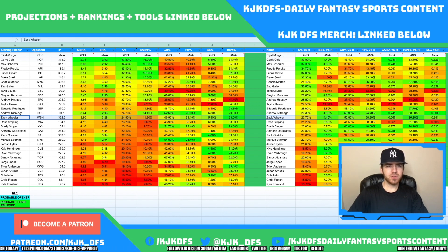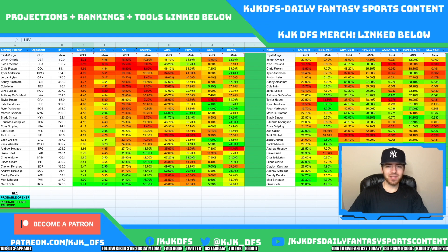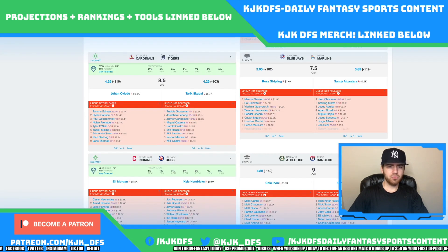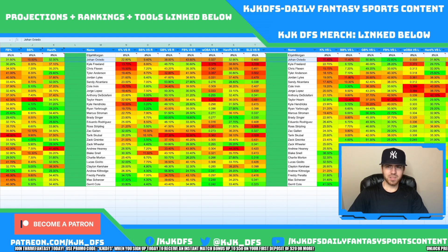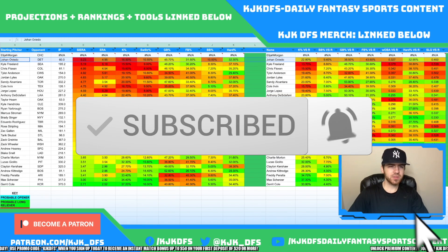Let's transition over to bats. I like to sort my sheet by SIERRA or xERA — a good way to determine how good a pitcher has been and how good they're expected to be in the future. The worst pitcher on the slate today is Johan Oviedo. He's given up a .400 slugging to righties and a .426 slugging to lefties. You'd prefer targeting him with right-handed bats specifically, though he's been a little reverse-splitty. You can stack the Tigers as a very low-ownership stack for tournaments, though they don't have the highest implied run total.